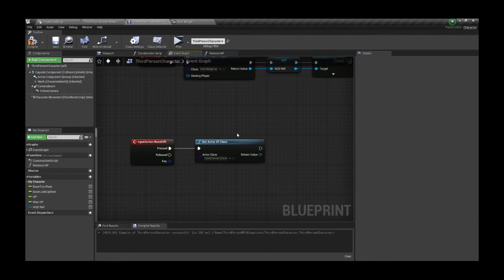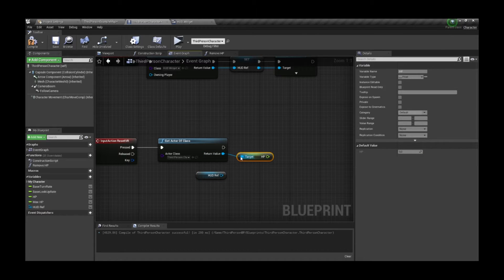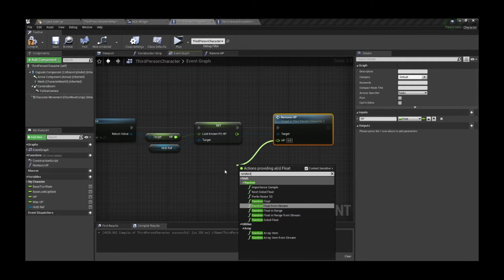The next thing to do is finish our event for removing HP. We use Get Actor of Class where the class is our second player, and save the last known player two HP variable that is used to maintain the red bar. Afterwards we remove the HP — it's going to be pretty artificial because I'll remove a random value from the counter.